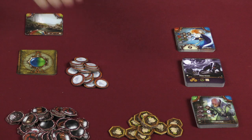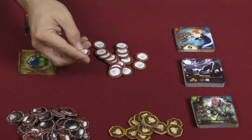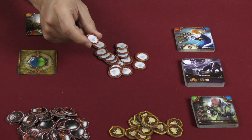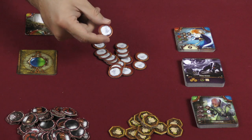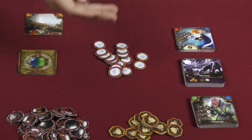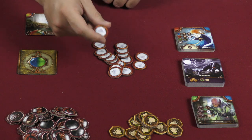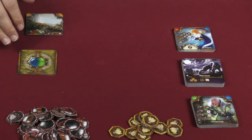You are also going to get these tokens used in the new expansion modules — they are diamonds. They behave kind of like a wild gem, so you can cash them in for any color you would need. You can also use these to bid, and when you do so, you decide what color it is after any discussion that might ensue. Diamonds are very powerful tokens.